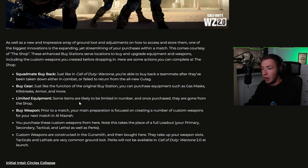Limited equipment — some items are likely to be limited in number, and once purchased, they're gone from the shop. Buy weapon — prior to a match, your main preparation is focused on creating a number of custom weapons for your next match in Al Mazrah. You purchase these custom weapons from here. Note this takes the place of a full loadout — your primary, secondary, tactical, and lethal, as well as perks. Custom weapons are constructed in the Gunsmith and then bought here; they take up your weapon slots. Tacticals and lethals are very common ground loot. Perks will not be available in Warzone 2.0 at launch. So now instead of buying a loadout, you're basically buying your weapons directly from the shop.